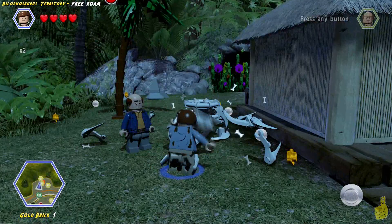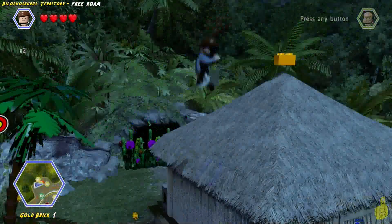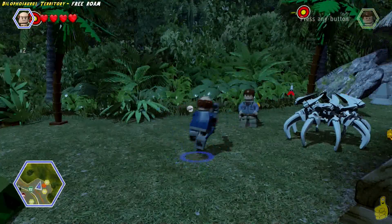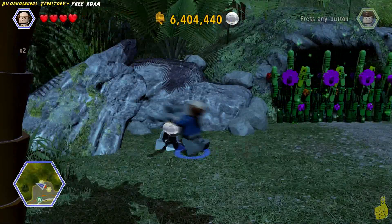Eventually you'll follow the path around and get some bones that need to be built up. We chose Alan again and bounced all the way to the top of the house to get the gold brick. Just to the left of that is a target up in the tree — there are a couple of targets scattered around here. Most of them just give you studs, but one of them actually gives us a gold brick.